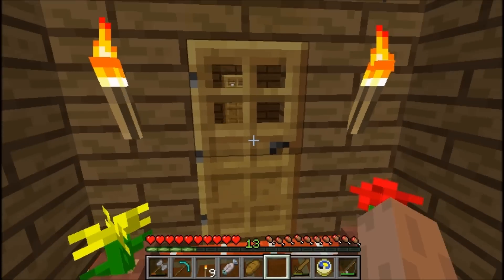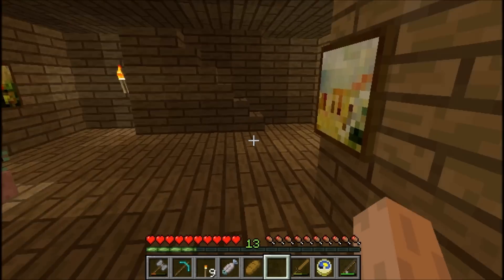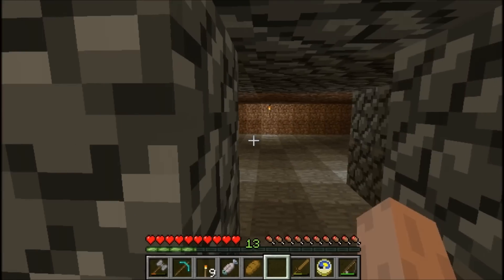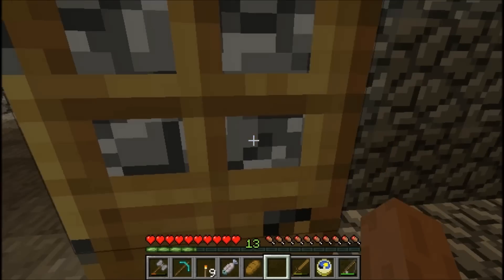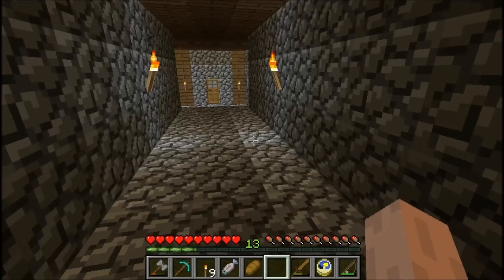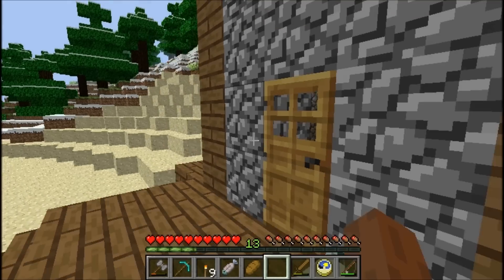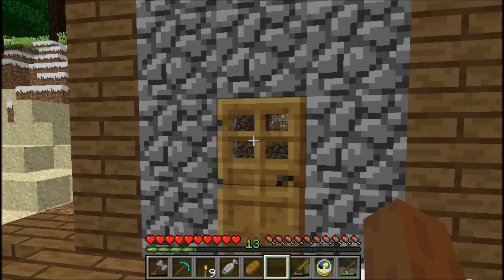Going down in the basement to get surrounded by old-style cobblestone. Down there is my little farming area — not done with that yet. But yeah, you guys are getting a nice look at what this texture pack looks like in a real world, at least.